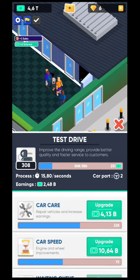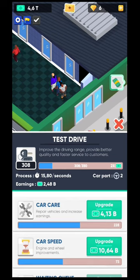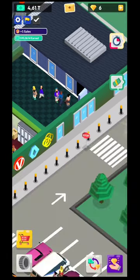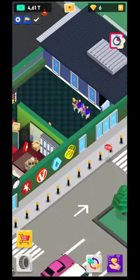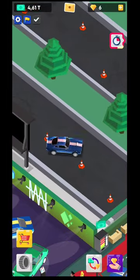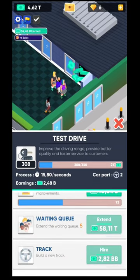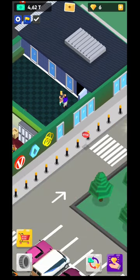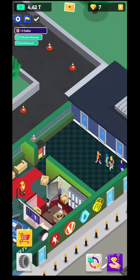In the test drive area, every time you upgrade car care it increases earnings per test drive, so you earn cash both when they're driving and when you sell. If you increase car speed, it takes them less time to complete the test track. You'll also want to upgrade the track itself because upgrading it lets you send two or three cars at once, meaning more customers served simultaneously and more cash earned.